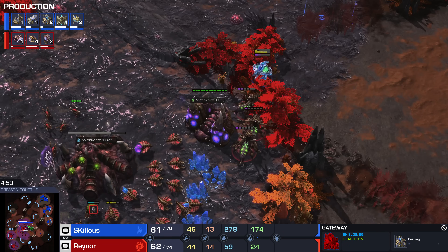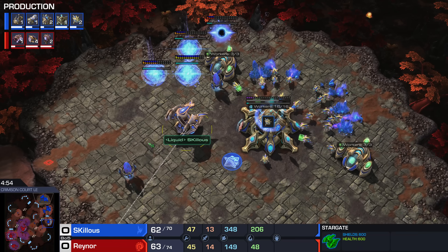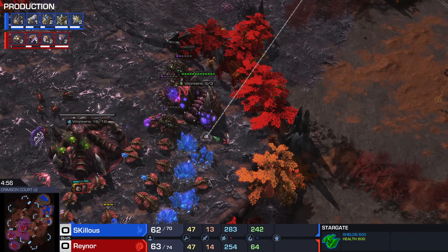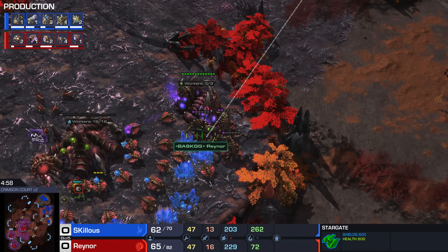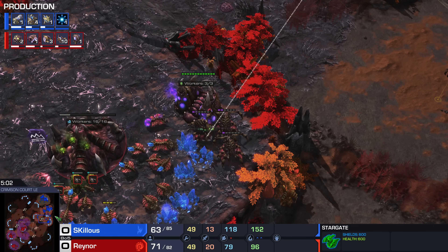Forge, third and fourth gateway both go down just before five minutes. Another oracle comes in immediately. This is a good learning moment — Skillous, usually a player who doesn't make this mistake, is rallying his Stargate into the opponent's base. Any time you have a drop on your side of the map and you want to tell it to go unload in the main, just tell it to move there, then grab it and tell it to go in when it arrives.